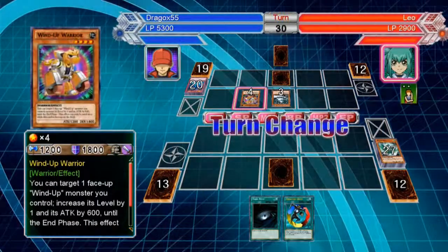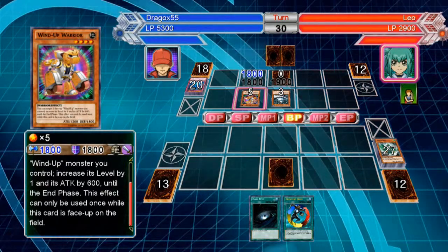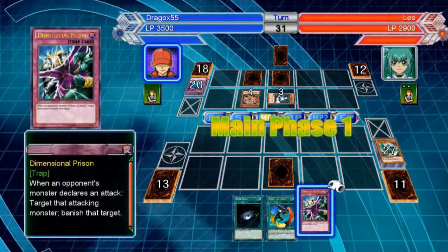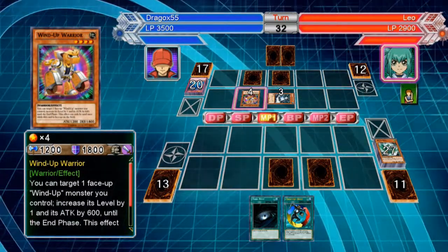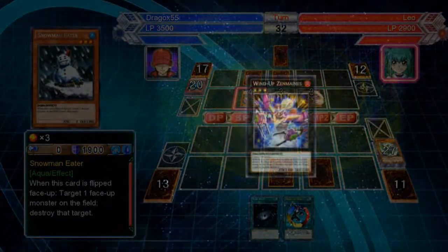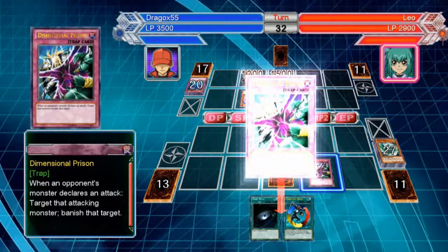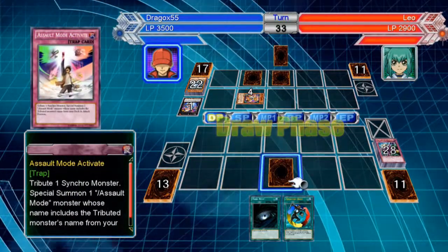1200 is not that bad — well 1800, but quite frankly I don't see any problem with that. Since I'm just gonna banish it anyways I guess. That's sort of why he didn't attack the other one, but okay.